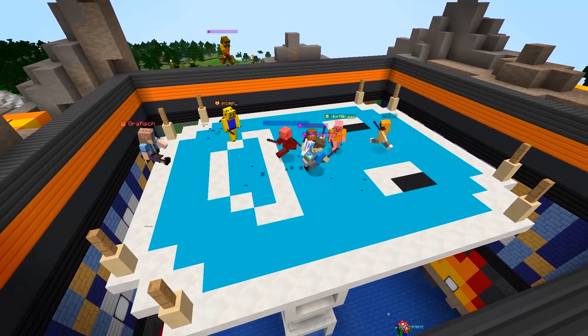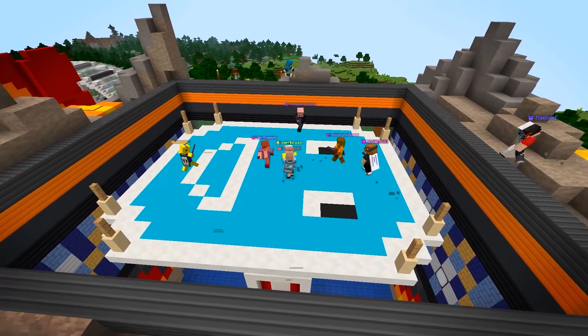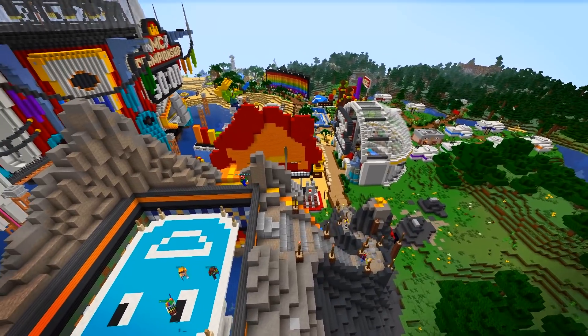Lastly, there's this new weird face thing at the top of the volcano in the hub. I think it's some sort of hub game. Do expect us to keep adding silly little things like this over time.